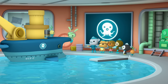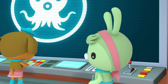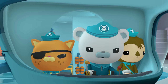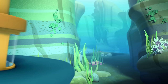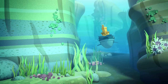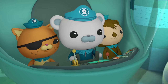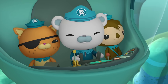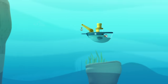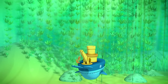Is the Gup C ready, Tweak? Ready, Cap! Tweak, open the Octo Hatch. Right away, Cap. Captain, it looks like we're getting close to the Gup B. Towing her back home should be an easy job. Aye, no trouble at all. Look at that! Jumping jellyfish — it's a giant kelp forest!